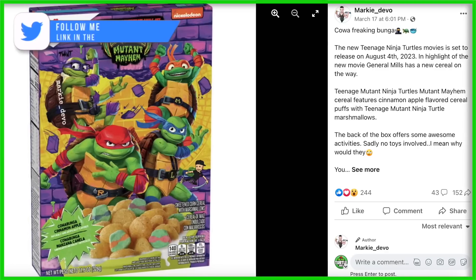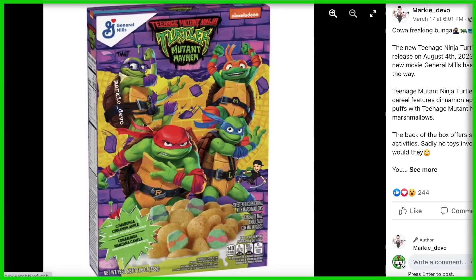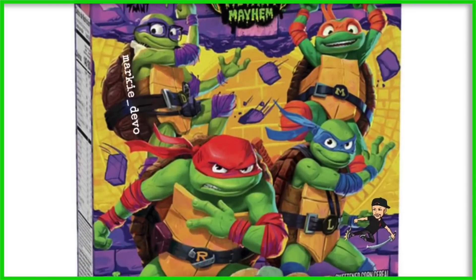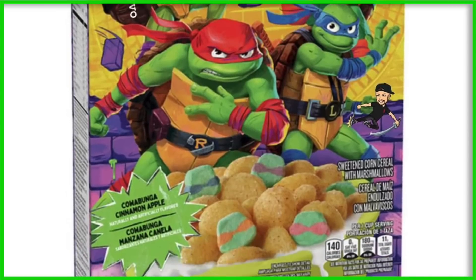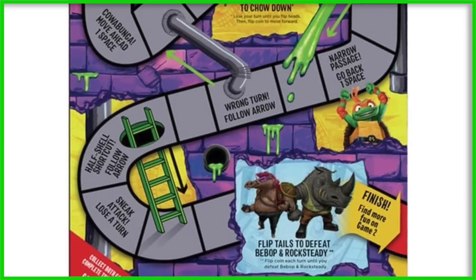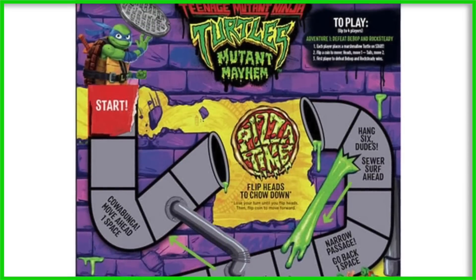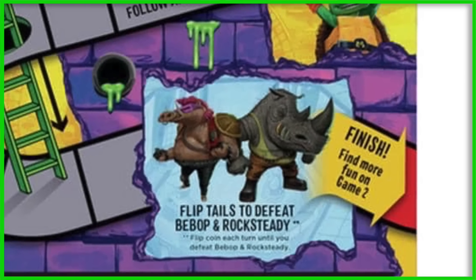Next up, there's also a Teenage Mutant Ninja Turtles Mutant Mayhem cereal that's going to be coming out, made by General Mills. According to blogger Marky Devo, the new TMNT movie is set to release August 4th, and in highlight of the new movie, General Mills has a new cereal on the way. The Teenage Mutant Ninja Turtles Mutant Mayhem cereal features cinnamon apple flavored cereal puffs with TMNT marshmallows. The back of the box offers some awesome activities — sadly no toys involved. You'll be able to find it in stores nationwide that carry the General Mills brand soon, with no specific date given. The back of the box has a game board, and you do get a new look at Bebop and Rocksteady down at the bottom.